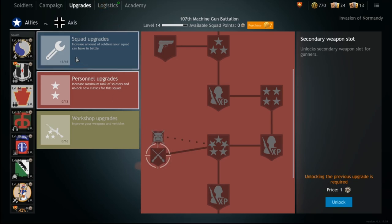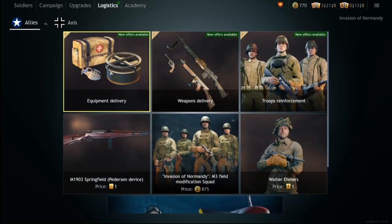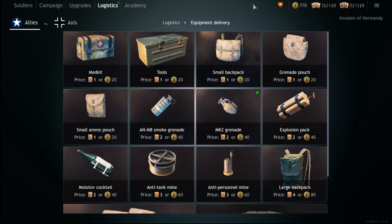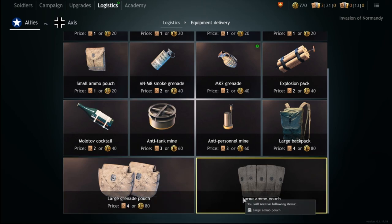You also have to choose between being able to bring a backpack or bringing a secondary weapon. Once you've gotten all that done and you're ready to equip backpacks, you get them through logistics — come to the equipment delivery section. Here you can see backpack, grenade pouch, and ammo pouch. These are all backpacks; despite the name, only one of them is actually called a backpack, but they all do different things. There are also large variants for four bronze orders, as opposed to the small variants that cost one.